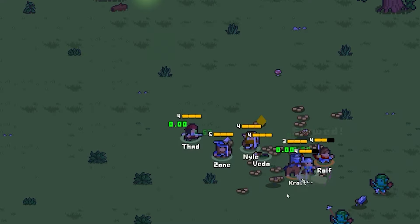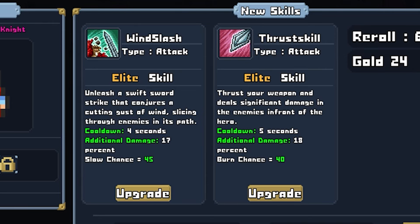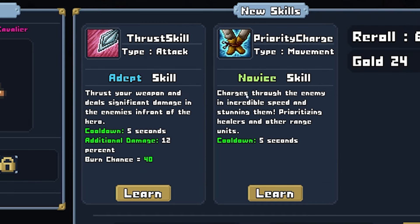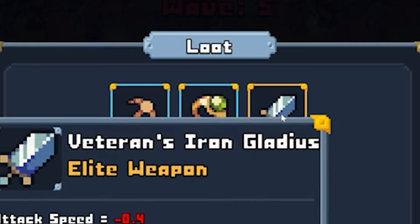We're gonna have Ralph finally get his final upgrade - we'll go with thrust skill. He's doing a little dancing, which is kind of funny. For the cavalry unit we could go with charge - charges through enemies at incredible speed, stunning them. We'll definitely get this skill. We finished the wave and got some new equipment.